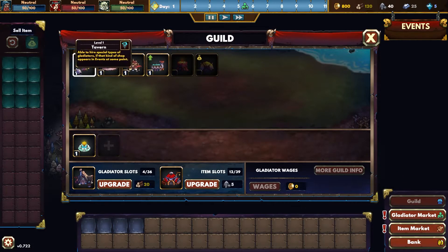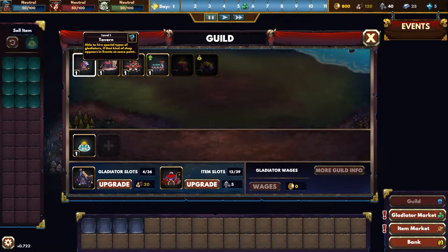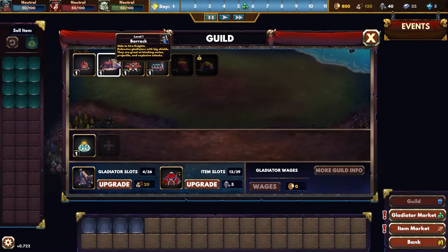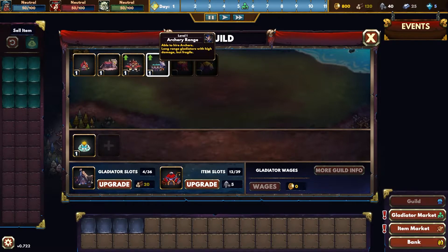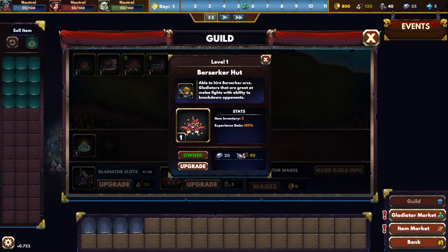Level 1 Berserker Hut. Level 1 Tavern. What do you have an arrow next to you? Able to hire special types of gladiators if that kind of shop appears in the events at some point. Able to hire knights — defensive gladiators with big shields. Yuck. Able to hire berserker orcs — gladiators that are great at melee fights. Yes. Archery range. Now give me berserkers!